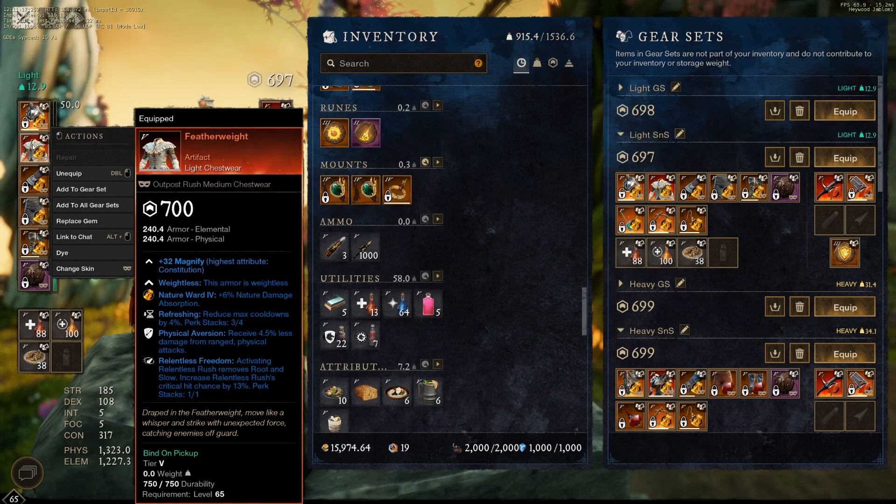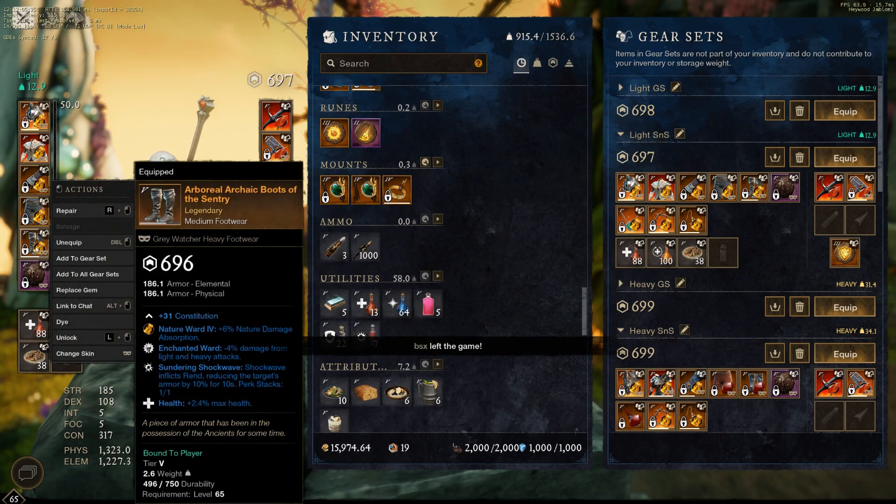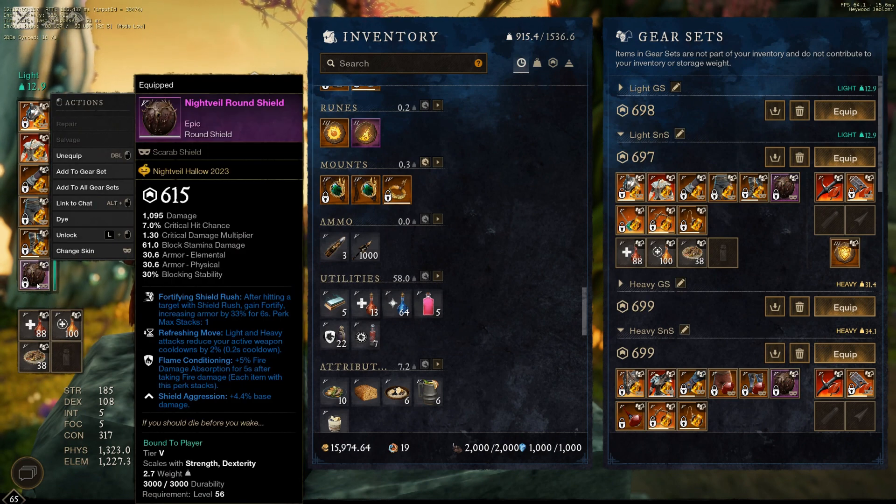Featherweight — when you're in light you have to run that. You can't run toon pants, you have to have everything in light anyway. So this is your best bet because it gives you extra armor, so it really is great. I put relentless freedom on there just because I'm cheap — a lot of my gear is not really optimized right now. I've been kind of not spending a lot to really optimize it. Health, enchanted ward, strike conditioning is a little bit nice here in this dungeon because there's a lot of things like gorillas and mammoths that do a lot of strike damage. Sundering shockwave on the armor is the only weapon perk I use on armor.